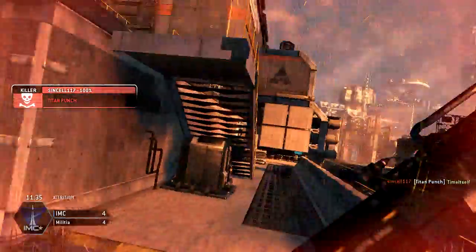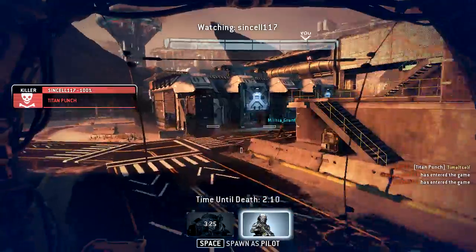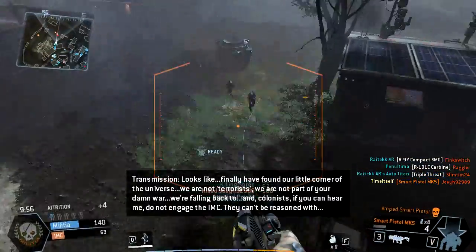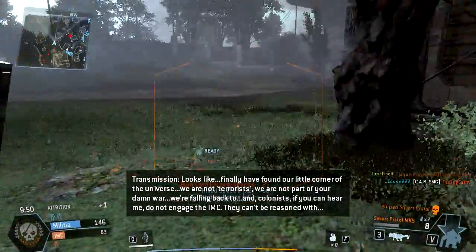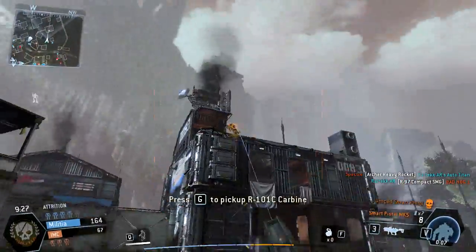You might be raging because 20-30 seconds into the game you got Titan punched in the back with no idea that guy had a Titan right behind you. But actually, in a strange way they help to balance the game. While the effects of the individual burn cards are borderline imbalanced to completely imbalanced, the actual effect is that they give the developers more information with which to balance the game.